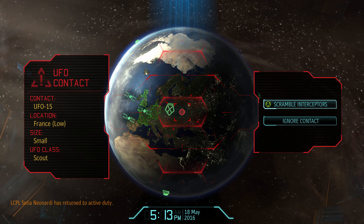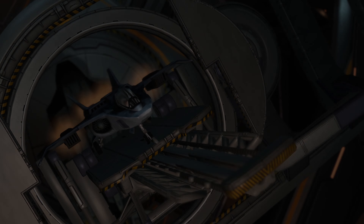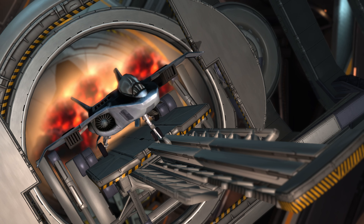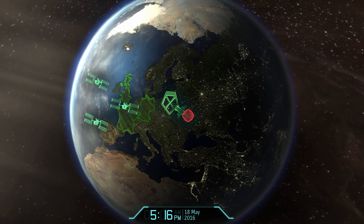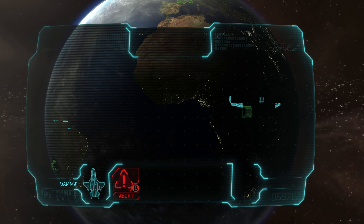Contact detected and we've got a scout UFO. We're gonna start with one of the planes that hasn't gotten a kill yet, and then depending on how well they do, we'll either send up a more experienced plane if they don't do very well, or we'll send up another inexperienced one if they manage to dent its health a fair bit.